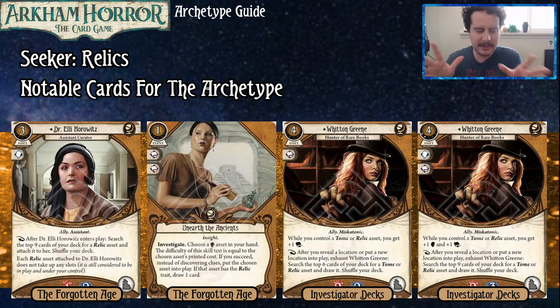This is going to sound really simple for people who know this game quite a bit, but a Relic — because every card has traits — is a trait on a card. Dr. Ellie is an Ally and Assistant. Once we get into the Relics, anything with the Relic trait, as you can see in Dr. Ellie's text box, is bolded and italicized. That is the trait for Relic once we get to those assets.